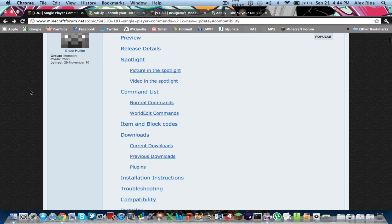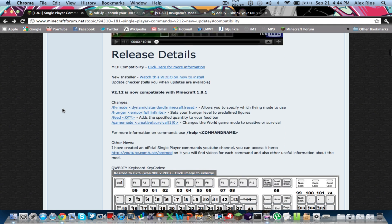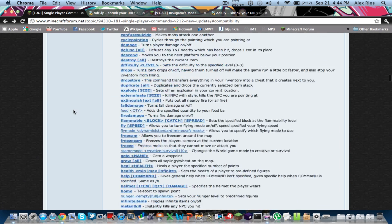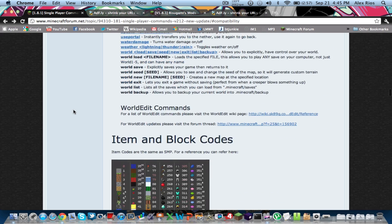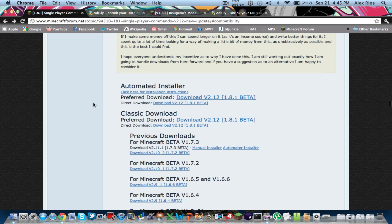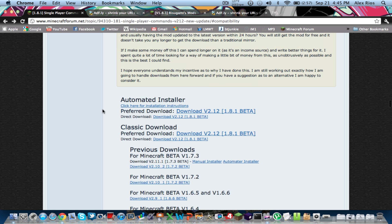For Single Player Commands, if you guys don't know what it is, you can read about it on the forum page — just scroll down. There's a lot of cool stuff the developer put on his page, including all the commands, how to use them, and everything. I'm not going to explain them because there are a lot of them, as you can see. Basically scroll down to about halfway down the page, and you'll see all the downloads.